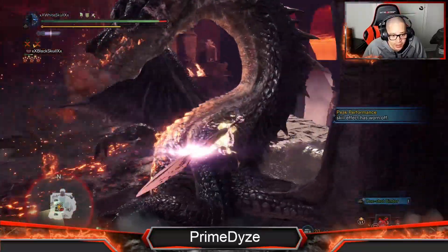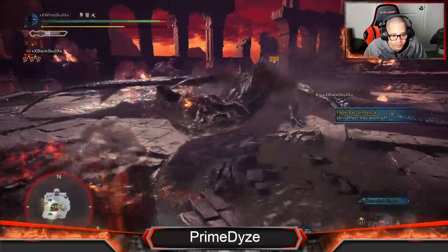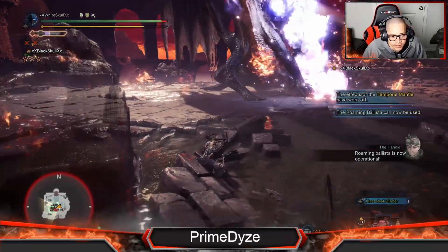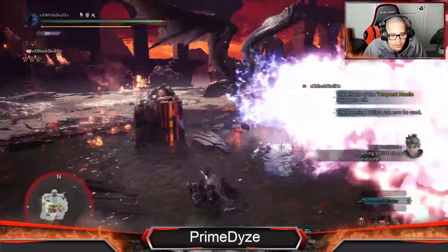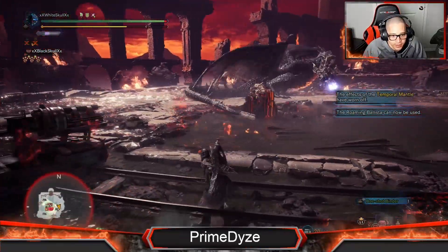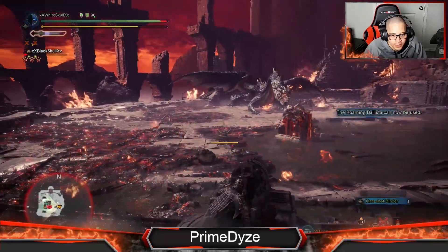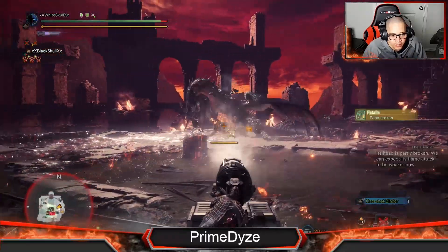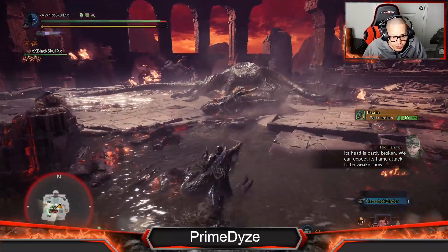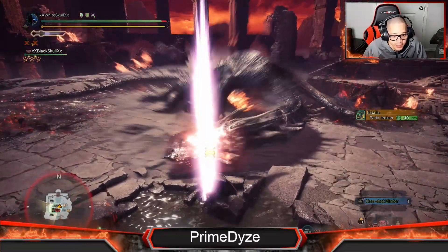When I tell you that blue flame hits hard — it hits hard. So I broke his head — I'll get off in an instant. Just try to hit him with the third attack.